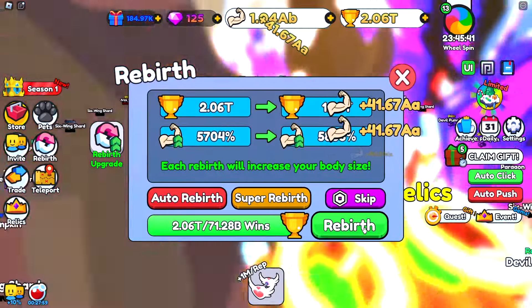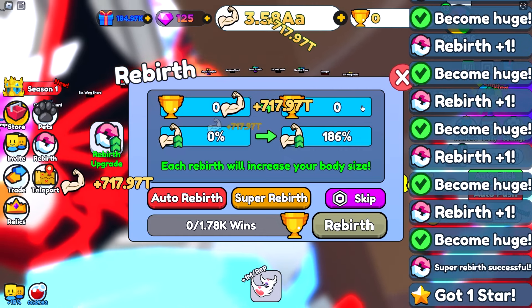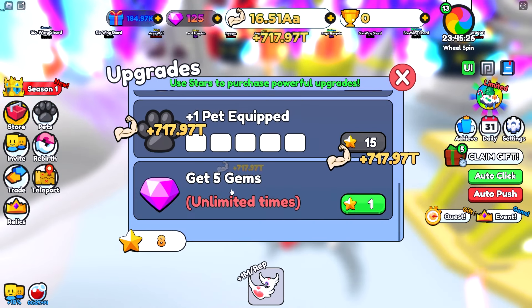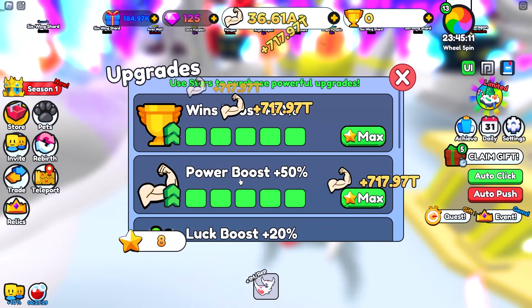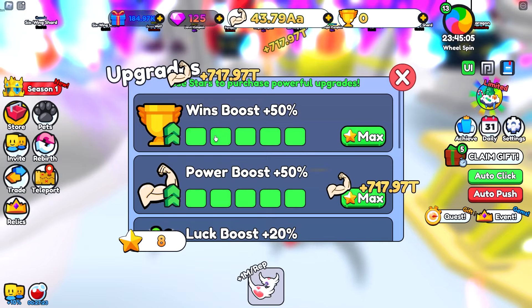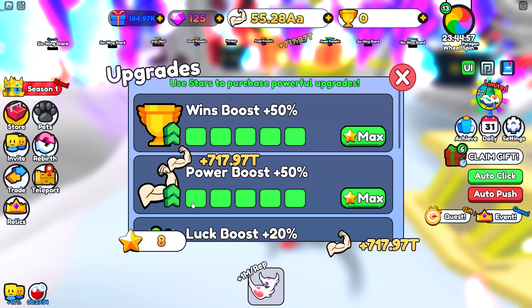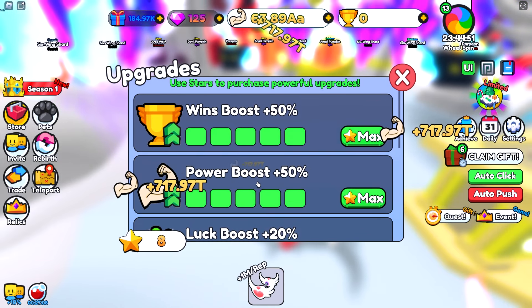We pushed it to the end, now we can just spam the rebirth button. We just got our second super rebirth. Every super rebirth that you do, you will get one of these tokens. To spend them, just click on the rebirth upgrades, and then at the very bottom you can spend them on gems. But don't spend them on gems just yet — what I recommend upgrading first is the wins boost and the power boost, because these will make super rebirthing even way faster. You get plus 50% wins boost every single time you upgrade it. I upgraded it 5 times and I get 250% win boost and a 250% power boost, which is crazy good. Make sure you upgrade these to the max before you go ahead and get gems.